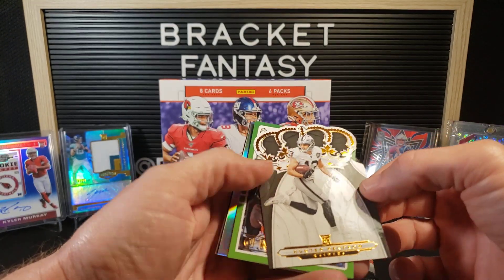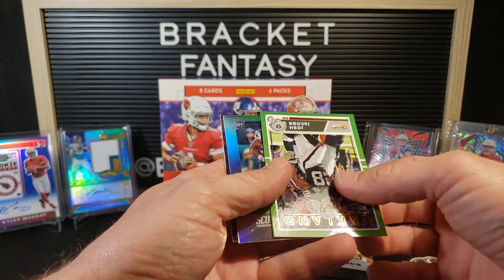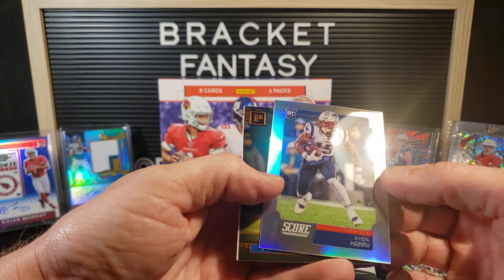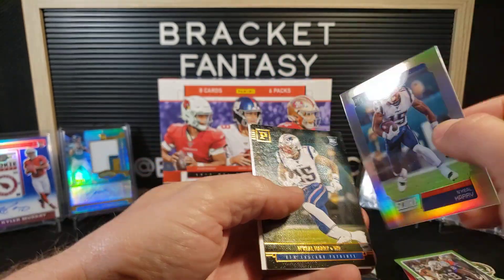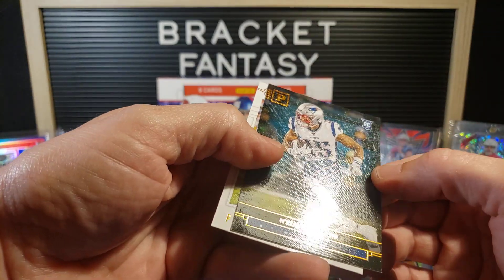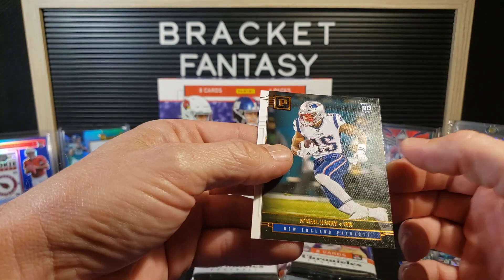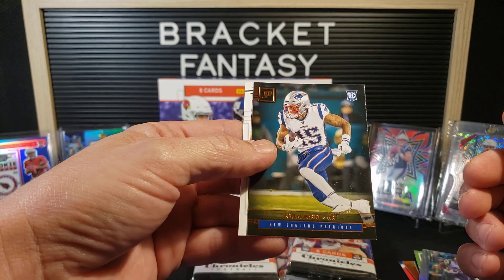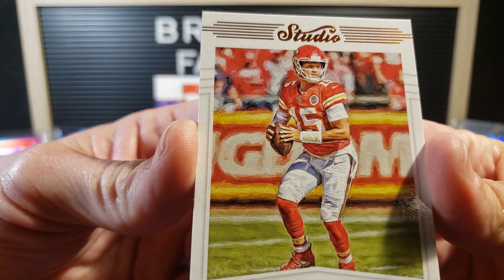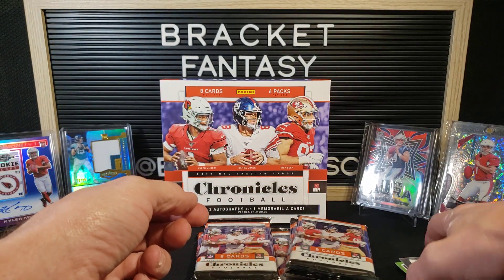Here's our Crown Royale — Hunter Renfro, very nice die cut. Josh Jacobs Classic. Here's the Score update — N'Keal Harry from Panini with a canvas-looking feel. I have noticed in a lot of these breaks they'll have the same rookie back-to-back — we got two N'Keal Harry. And Patrick Mahomes Studio, which has kind of an art look — very cool card. That's our first pack.